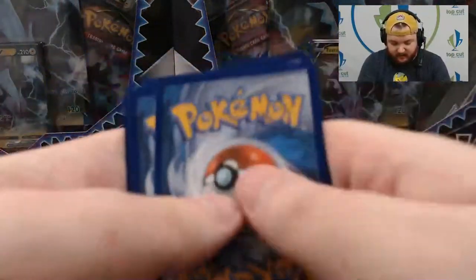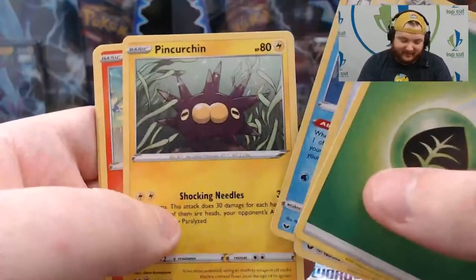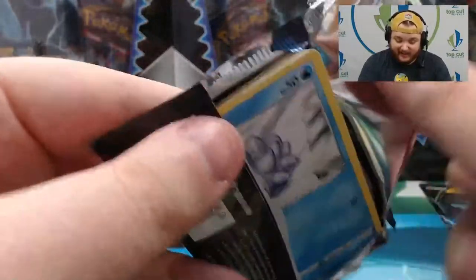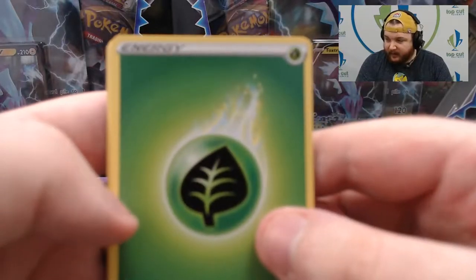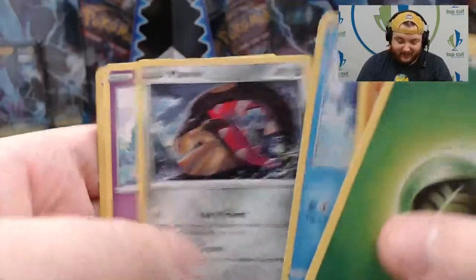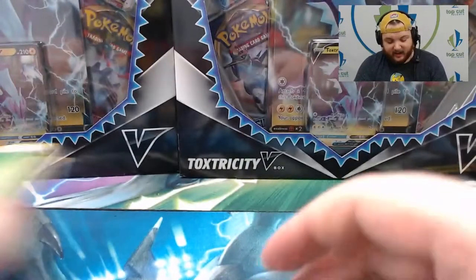Now on to Sword and Shield, still box number one. First pack: Grass Energy, Energy Retrieval, Heatmor, Drizzile, Pincurchin, Vulpix, Nickit, Baltoy, Chinchou, Reverse Gastly, and Cramorant — second best bird in all of Pokemon. First best bird is Zapdos. Second pack: Grass Energy, Hitmonchan, Galarian Linoone, Snom, Grookey, Shellder, Mawile, Galarian Ponyta, Reverse Turtonator, and Lapras. Box number one — we got a Wishiwashi GX as our only hit.